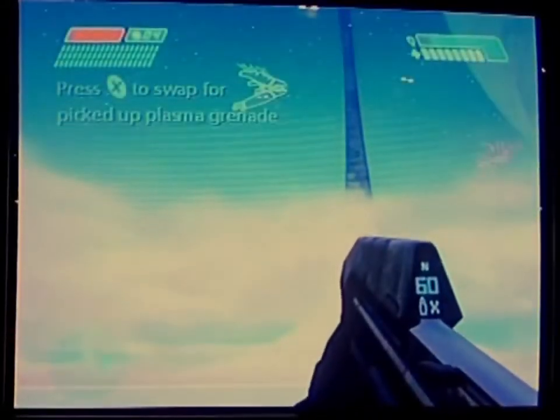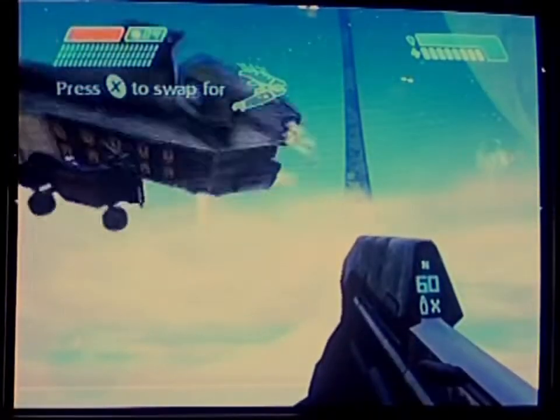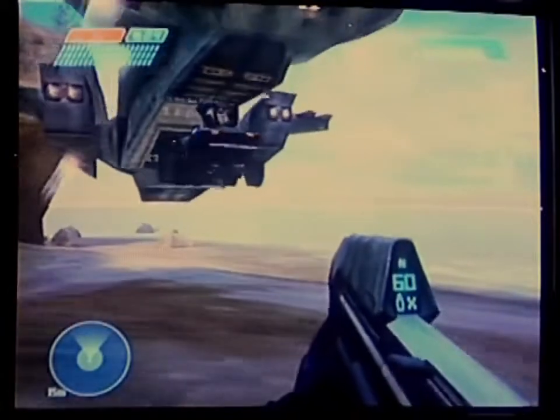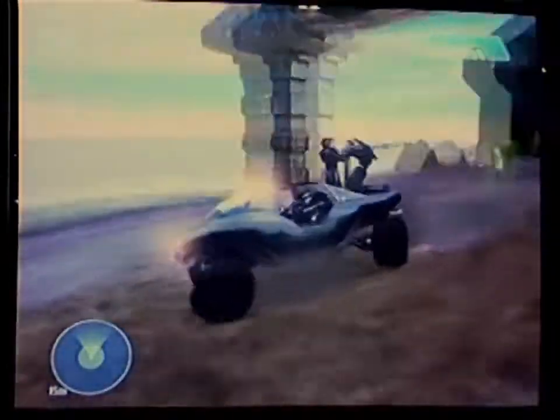Now the beach is clear. You can see Halo moving up here in the distance — it's a big ring world. The entire surface of the inside of the ring, like a wedding ring, is covered with different biomes: beaches, deserts, swamps, forests, arctic terrain, mountains. This is a human dropship called the Pelican. It's going to bring in our Jeep, the Warthog. It's got a chaingunner in the back — he's going to hop in the hog with us.